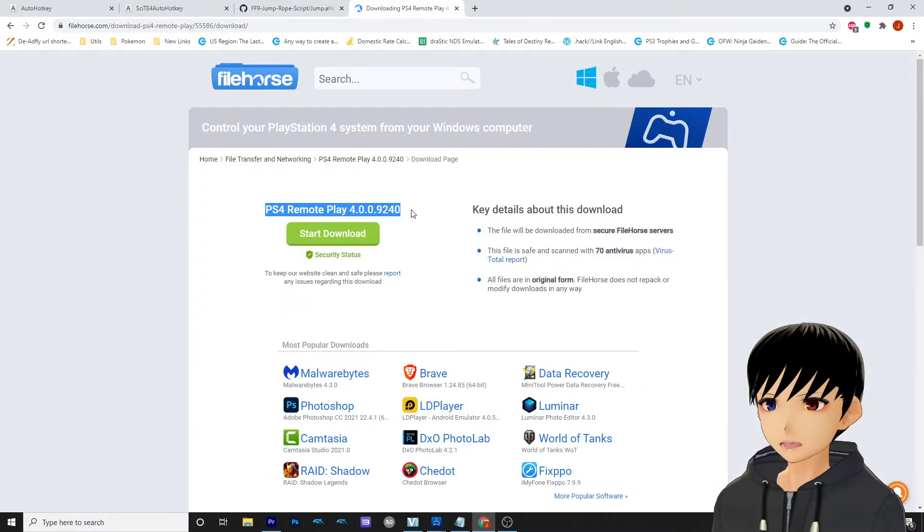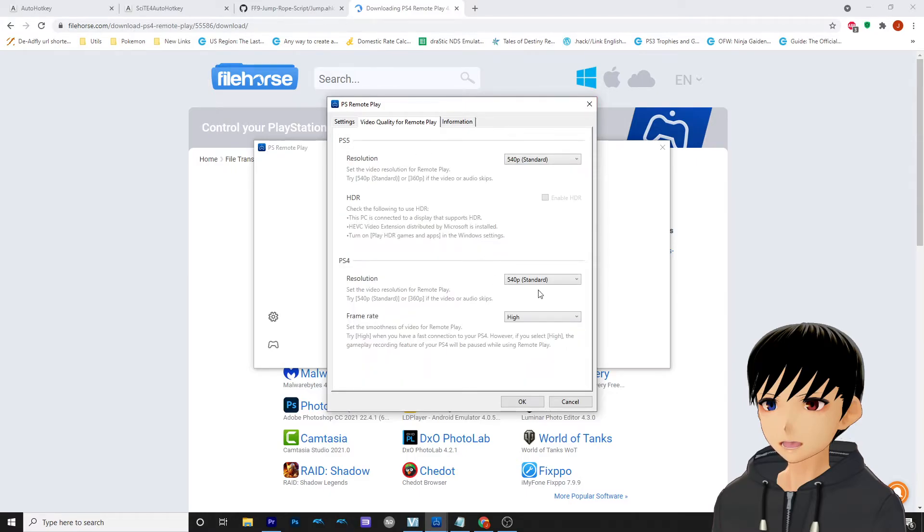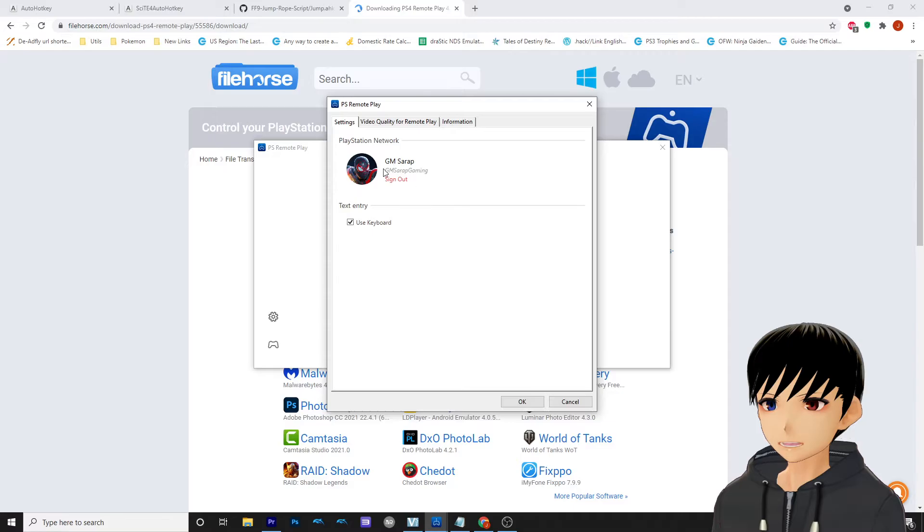You need to use PS4 Remote Play version 4.0.0 — don't worry, I will be providing that in the description below. Make sure you are using the 4.0.0 version of PS Remote Play. For the video quality, set the resolution to 540 for PS4 and the frame rate to High. Make sure you are using the account that will be earning the trophy.